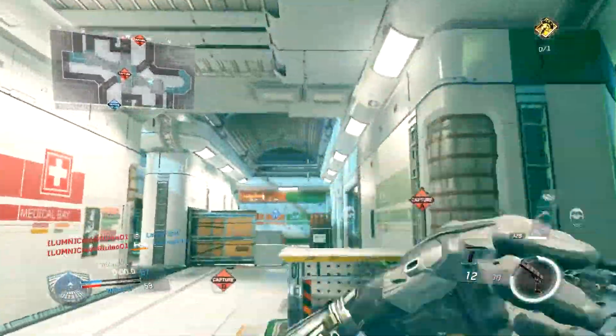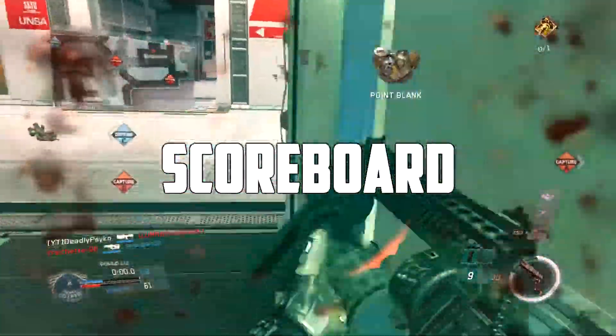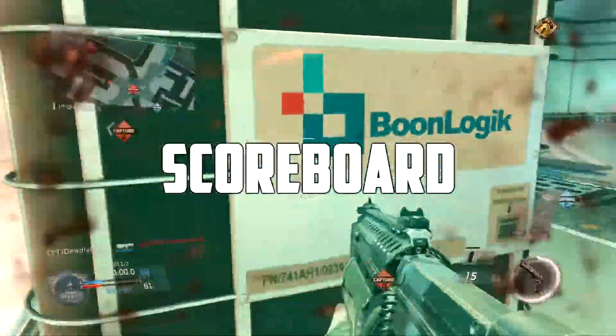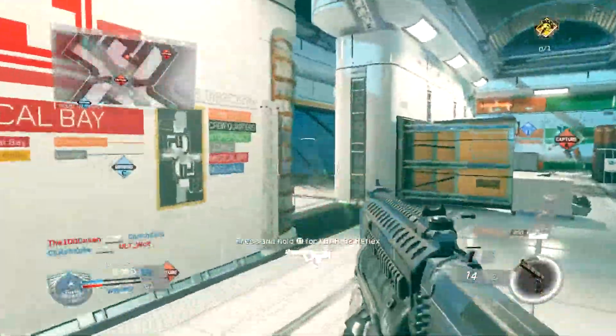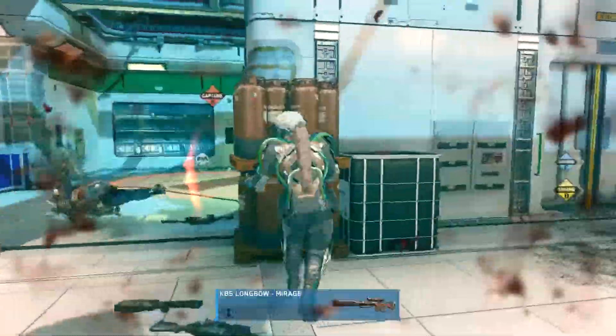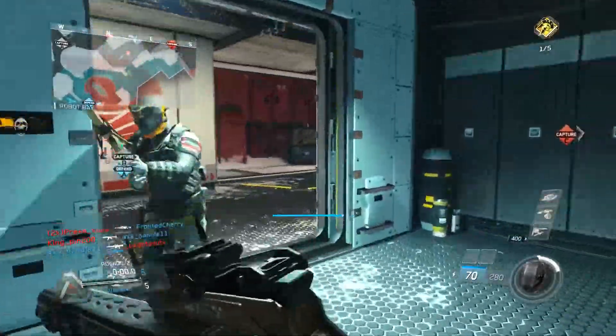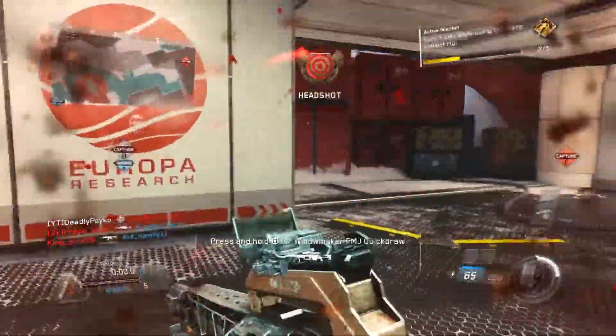Next on the list is the scoreboard. I really like Rocket League's scoreboard where you press the button and it shows up, and when you let go it disappears. That's a really awesome system and I wish they would add that here, so I don't have to click the button, look at the menu, and then click it again just to turn it off.